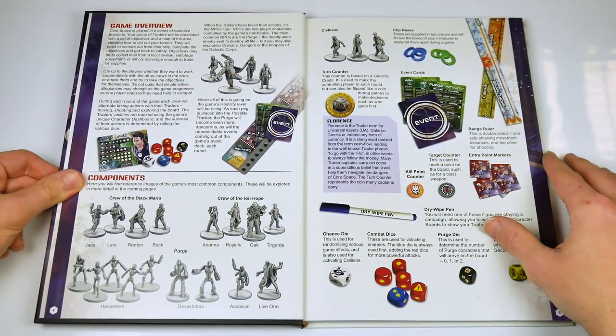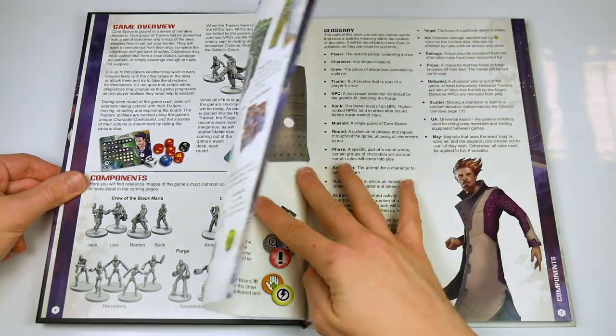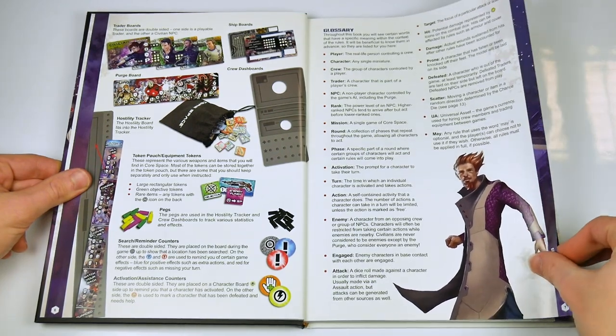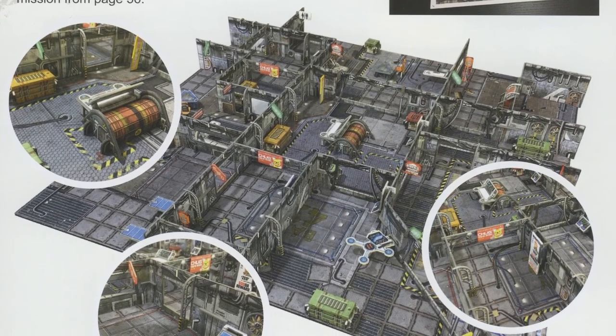The book outlines the components of the game, explaining them in plenty of detail. Although this may seem like a component-heavy game, many of these could be adapted or made from whatever the gamer may have in their collection. This is also true of the terrain, using either the excellent card-based, full-colour items from Battle Systems, or whatever one has available.